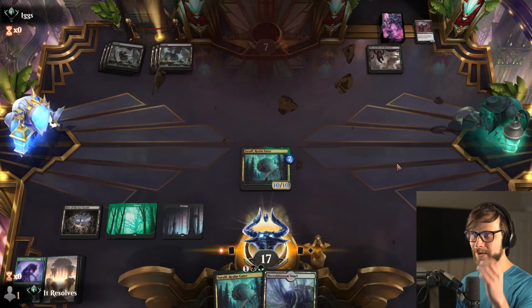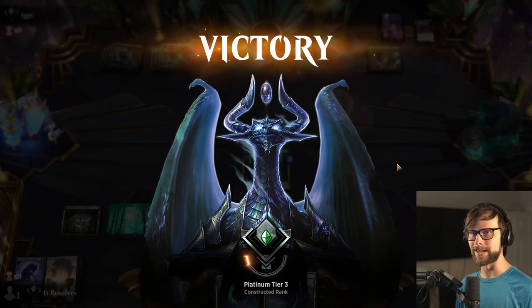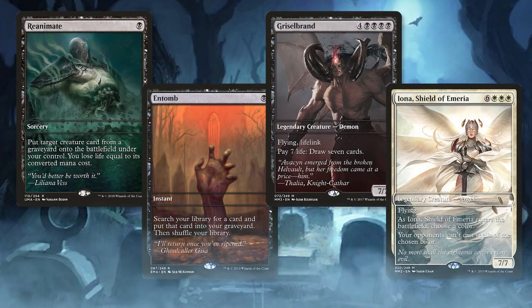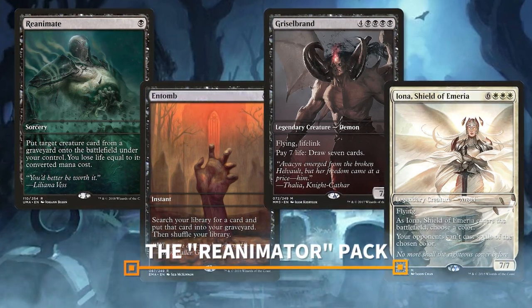That was a nice clean start to this one. Let's jump into game two. The brand new reanimator proxy pack is now available through the end of July. If you'd like to pick up this month's amazing proxy pack please visit patreon.com slash it resolves for details.